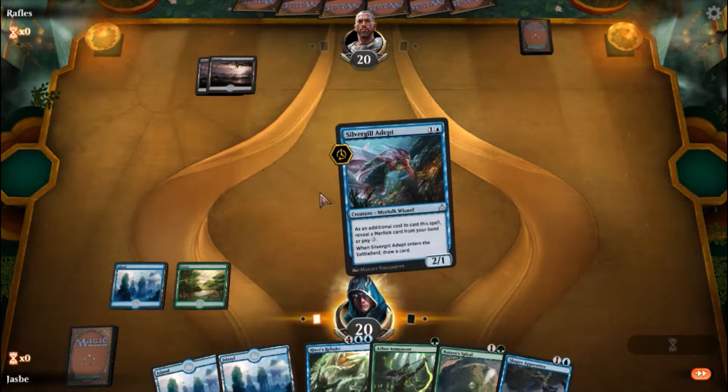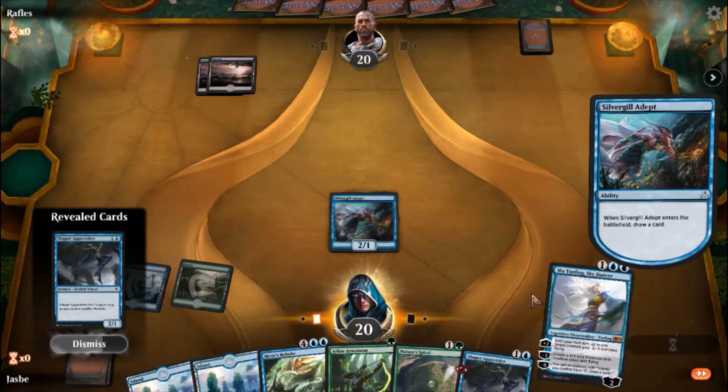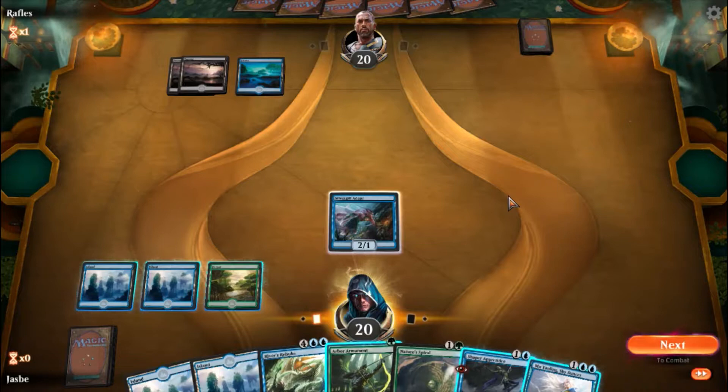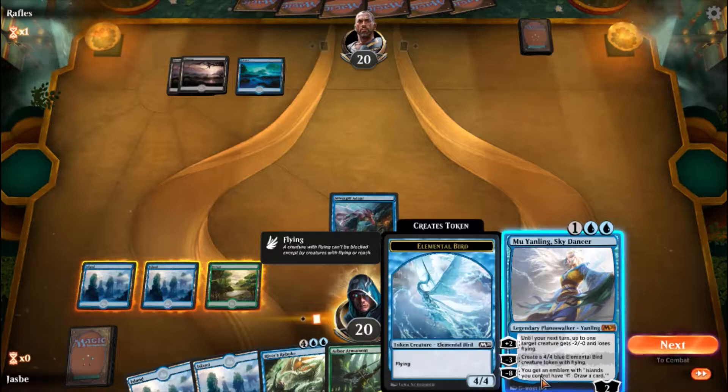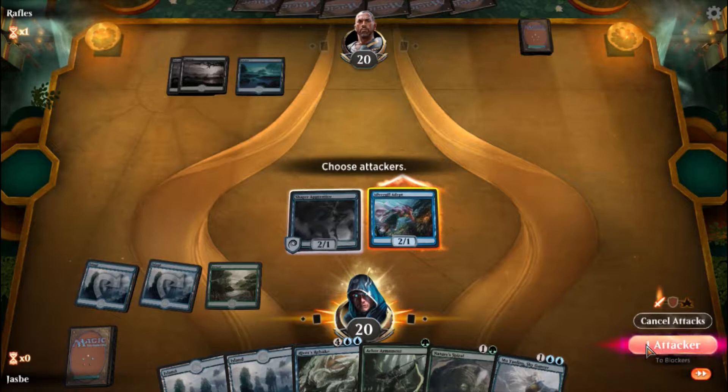So when I play him, I click reveal merfolk, click on Shaper Apprentice, and submit. Now I draw a card and end my turn. So now he knows what card is here. I'll drop out another merfolk. Since he's wide open I might as well attack. Hit for two.